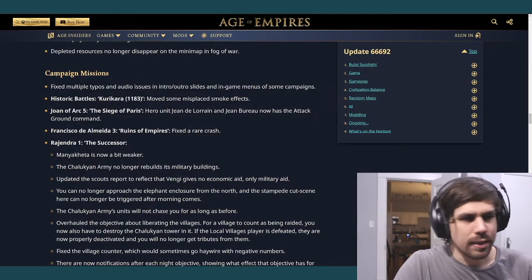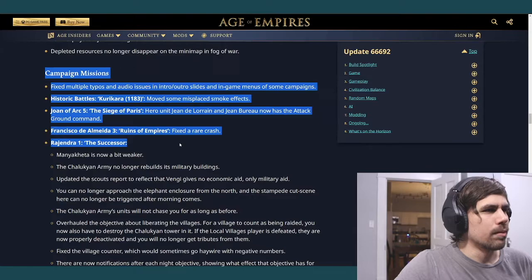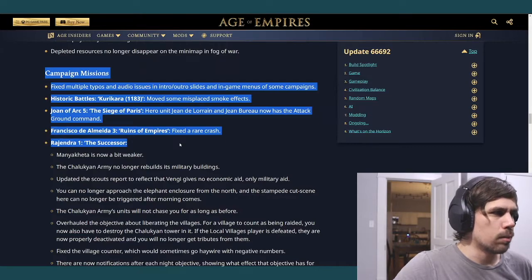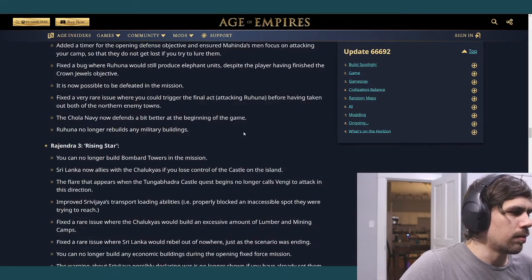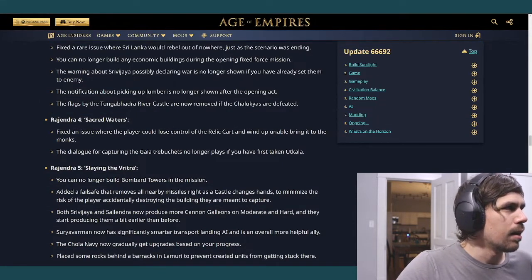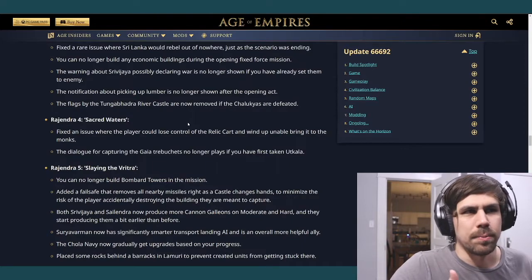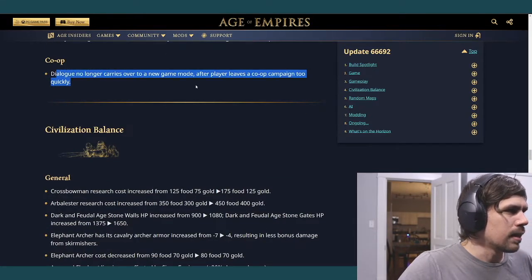Campaign section — I don't really care about campaigns because I don't play them and don't plan to. Co-op campaigns I might do one day since you play with someone, but single-player campaigns I'm going to skip over. For those interested, you can find the update details at ageofempires.com or search 'update 66692' to look at the campaign changes.